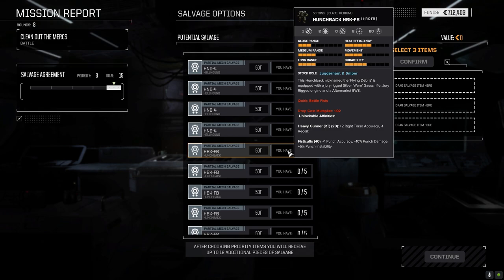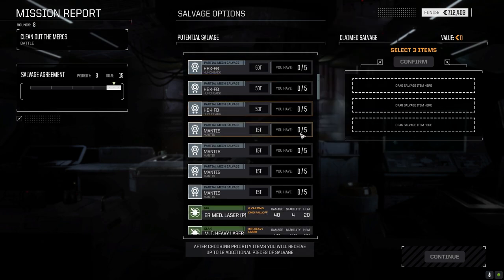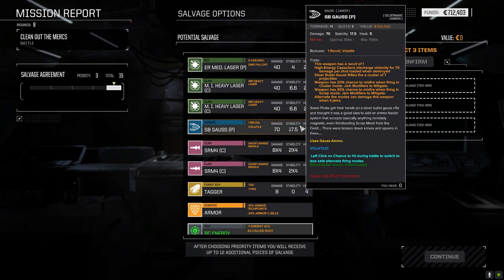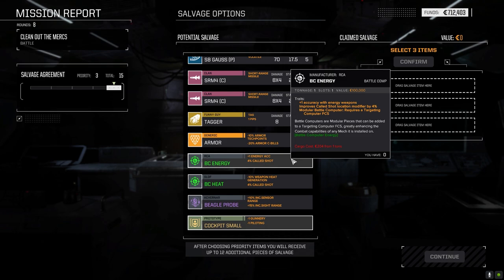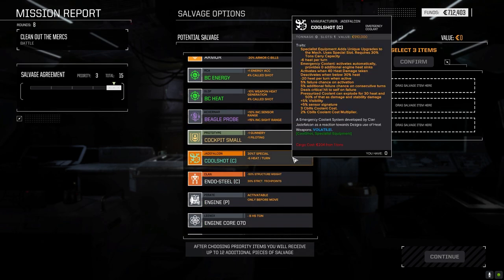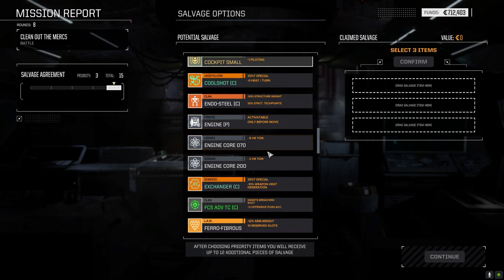There's the entire Hunchback FB here. Oh now what - Silver Bullet Gauss. Recoil of one, 20% chance to misfire - if it was a jam I'd be cool with it. Battle computers, tagger, Beagle probe, Cool Shot Clan. Is the Cool Shot a one-time shot or minus six heat per turn? It drops heat when active but has a chance to fail. That's actually not that bad. Manufacturer Jade Falcon - this is the first time we've encountered some Clan gear, so I've got to be careful what I take.